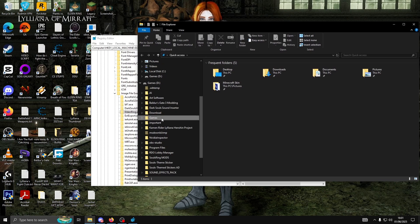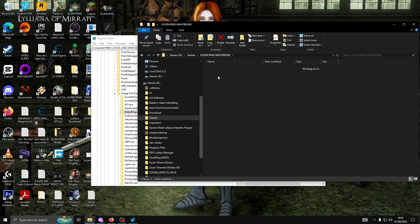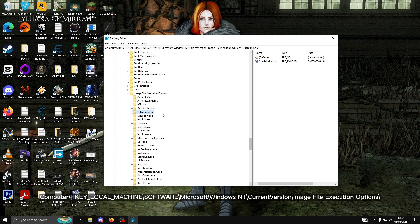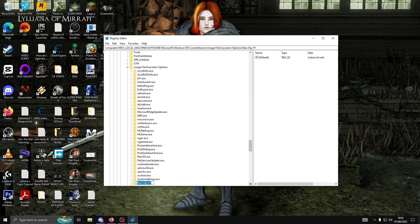I need to go to the Registry Editor. And then go to this location — I will put it on the screen. And then just create a key if there's no nightdrain.exe on Image File Execution Options.